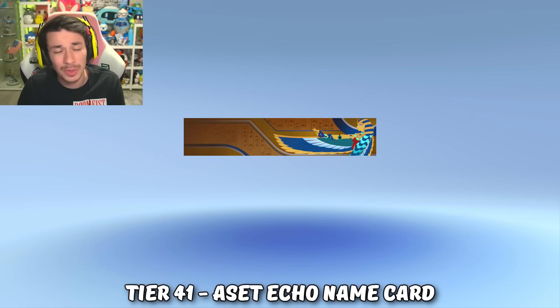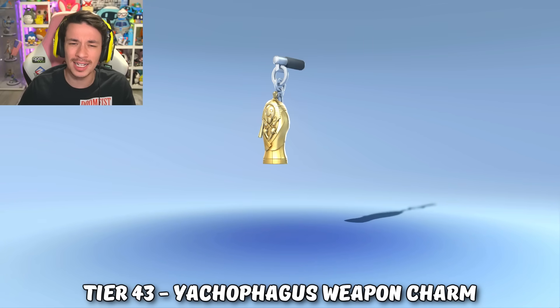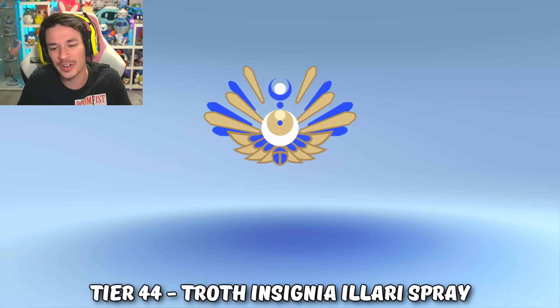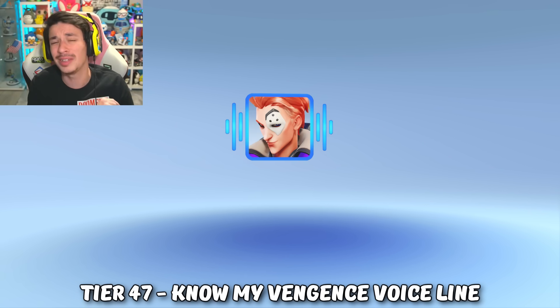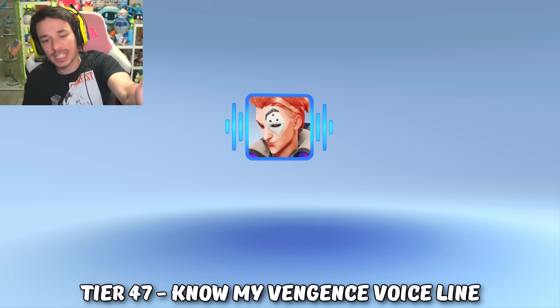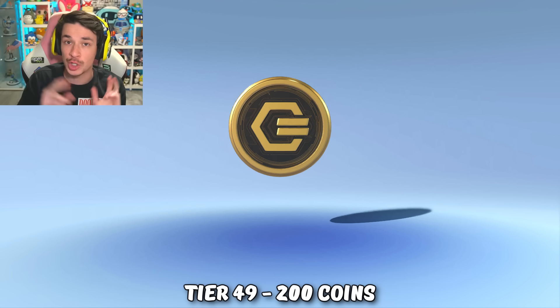Getting into the 40s: at tier 41 we got Echo's player card with Egyptian theming. At tier 42 we got an Orisa voice line: 'Bear the weight of judgment.' Tier 43 we got the mascot weapon charm, this time in the form of a mummy. At tier 44 we got a spray inspired by the Illari skin. We get another 250 credits at tier 45, a player card at tier 46, and a Moira voice line at tier 47: 'You will know my vengeance' — because you're probably going to be a DPS Moira trying to avenge all your fallen teammates that died because of you, Moira.